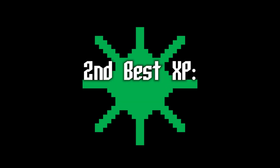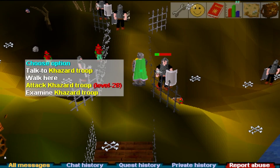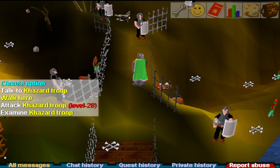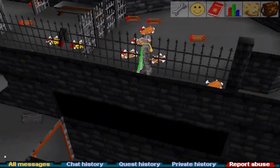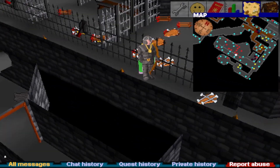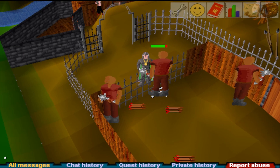Second best experience for 60-70: Khazard troops, Ardun dogs, dungeon rats, or ogres. I'm not sure which gives the best XP per hour, but at this bracket they're all pretty good. I would personally pick Khazard troops or Ardun dogs as neither have a quest requirement. At this point with dungeon rats, your range level is so high you might just sit outside the cage waiting for spawns — I've had this experience in RSCP at 71 range and it feels like a waste. Ogres are also good, but much better at 70+, and require completing Biohazard.